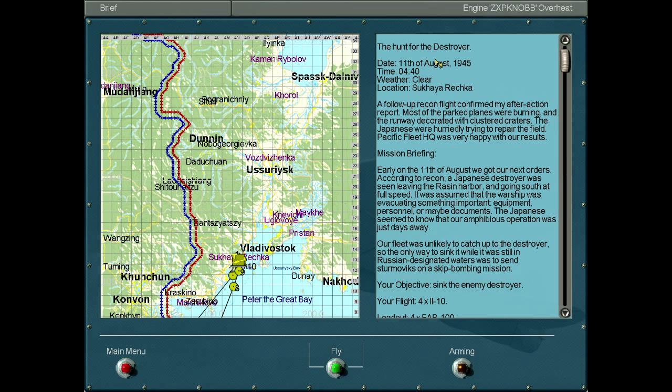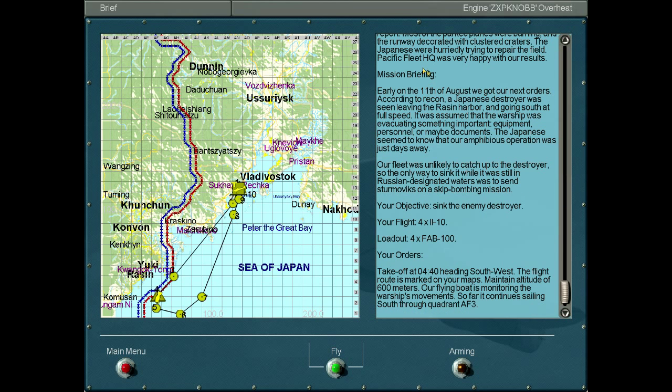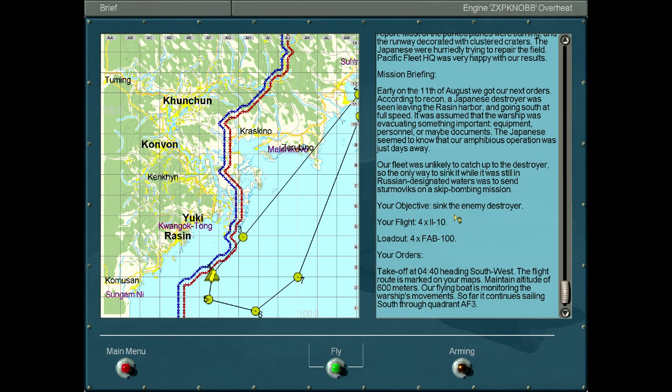Mission number 20: the hunt for the destroyer. 11th of August 1945, 4:40 in the morning — it's dawn, it's early, we are very cranky. The location is still Tsukaya Rekka. Early on the 11th of August we got our next orders. According to recon, a Japanese destroyer was seen leaving the Racine Harbor and going south at full speed. It was assumed the warship was evacuating something important — equipment, personnel, or maybe even documents. The Japanese seemed to know our amphibious operation was just days away, so the Japs are trying to leave. Our fleet was unlikely to catch the destroyer, so the only way to sink it while it was still in Russian-designated waters was to send the Sturmovik on a skip bombing mission. So this shall be our first official skip bombing mission: sink the enemy destroyer.